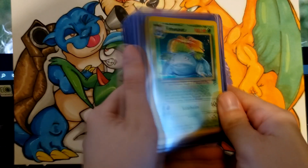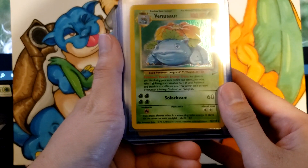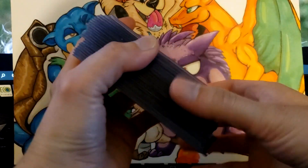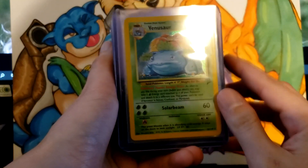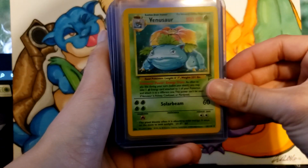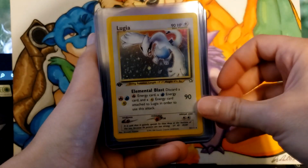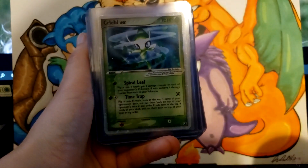This is my more valuable stack. I'm trying to put in about 200 cards less than $200 a piece in value, and maybe 25 to 30 cards that, if they get graded highly enough, may be worth more than $200 once graded. We have some Base Set 2 cards — Venusaur, Charizard, and Blastoise — a First Edition Genesis Lugia, and an Unlimited Genesis Lugia.